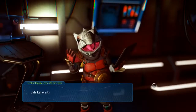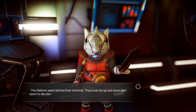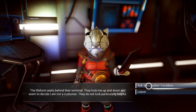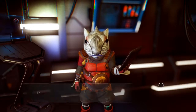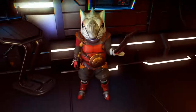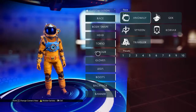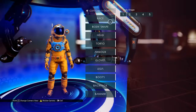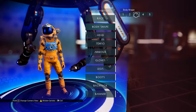Life form waits behind their terminal, looks me up and down and seem to decide I'm not a customer — they do not look particularly helpful. Ask about other travelers — life form looks at me with alarm before waving me away. Okay. Hey, let's go actually give ourselves an appearance, because that's something that we haven't really done yet.